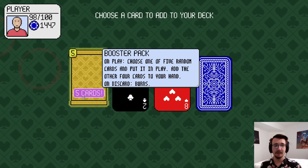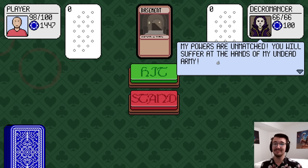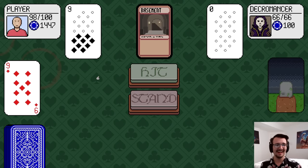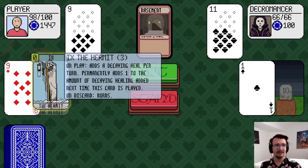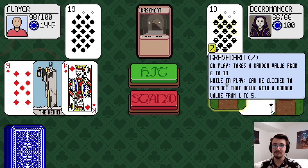The booster pack is so good. The fact that you can choose one of those cards and then choose to play cards at a specific time — that's so powerful. The Decromancer. The hermit — I don't even care if he heals me anymore, I'm back to full. He's got grave cards. The pun game rivals Peglin.